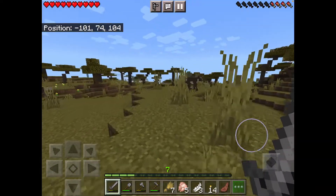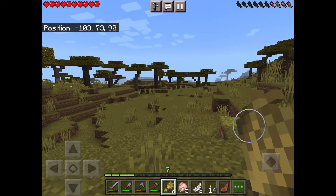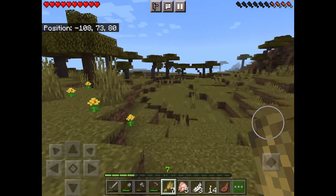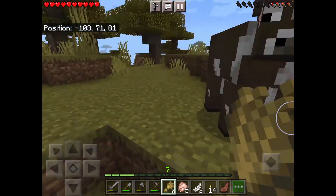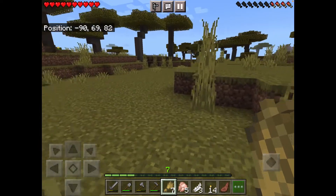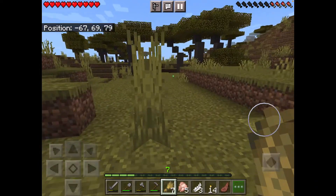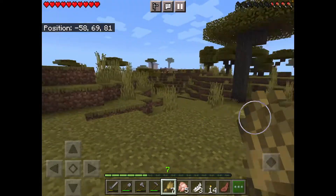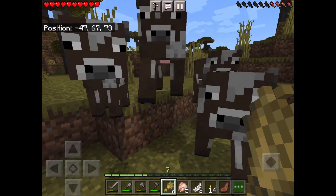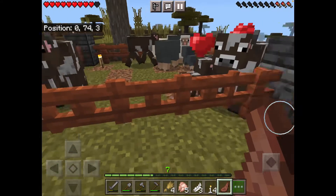Is that what I'm seeing — is that a cow? Oh my god, there's three cows — four cows, but one is a baby. We finally found cows! I honestly forgot where my house is, but I think it's this way. Come on cows, yes! I found four cows. They're going to be in the same pen as my sheep. There's my house — I'll check back with you guys when I'm over there.